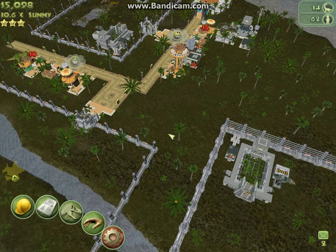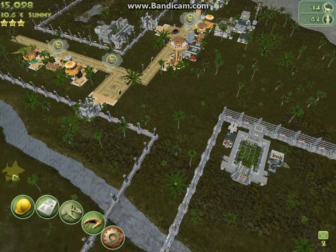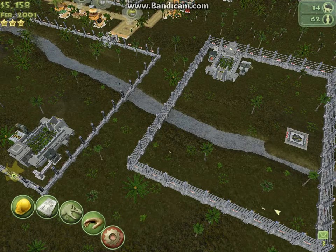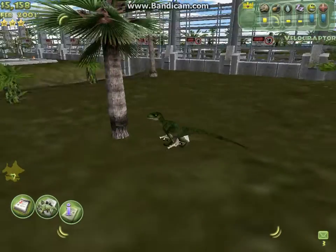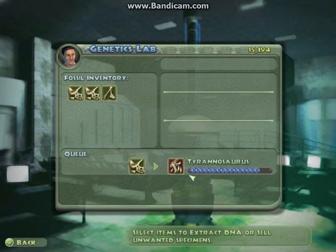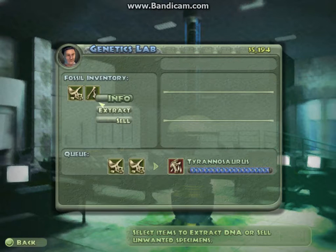Hello, Marcus here and I am back playing Jurassic Park Operation Genesis. In our last episode we got our first two carnivores which were Velociraptors, which are very fast — and I think it's on the hunt. Yep, it just killed the goat. So we've got our two Velociraptors, and we have got Thescelosaurus legs, and we also got Judith River Group B which contains Tyrannosaurus Rex, Styracosaurus, and others.